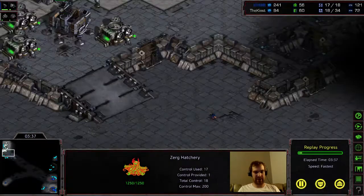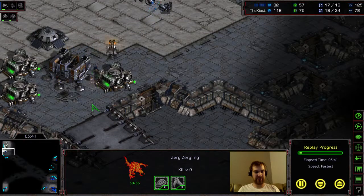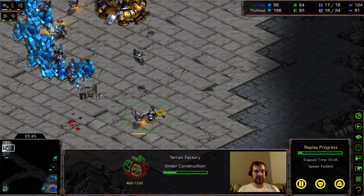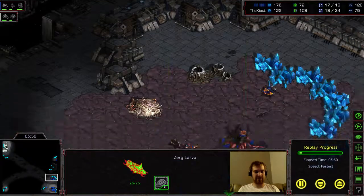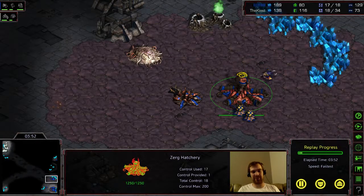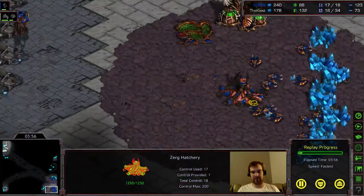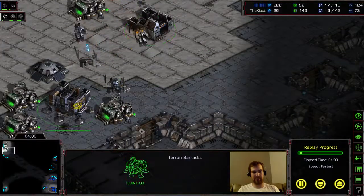He luckily or unluckily found me last, so this guy will come up here, he'll see the building, and he'll mainly get killed by the bunker and stuff. But he did get to see I'm building a factory, and he got to see I do not have a natural expansion like he has. The reason is that their main base is also their barracks — it's where their unit production comes from.